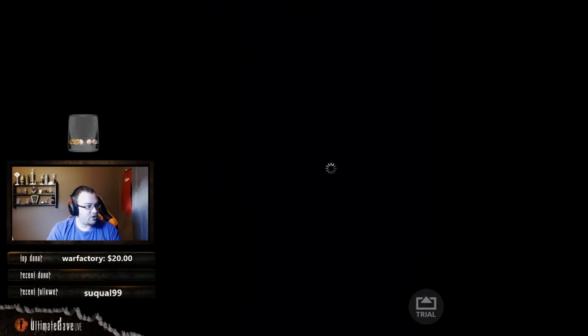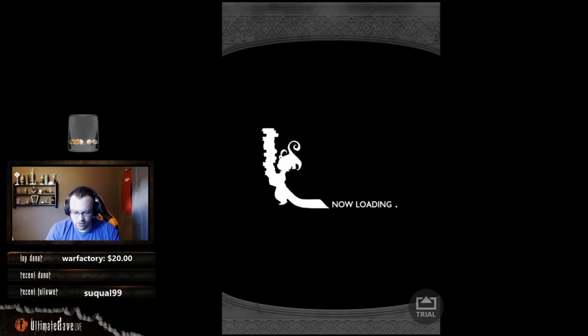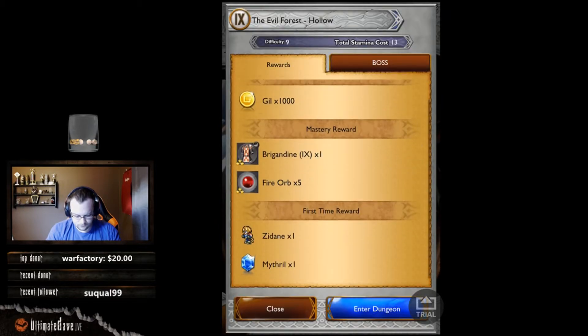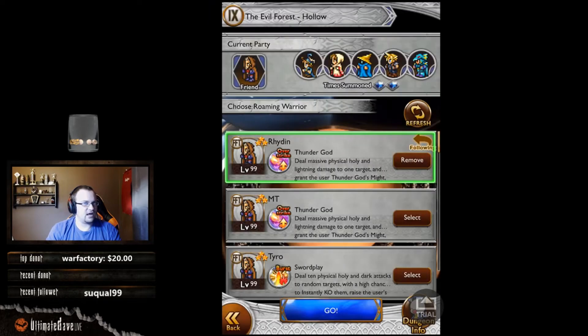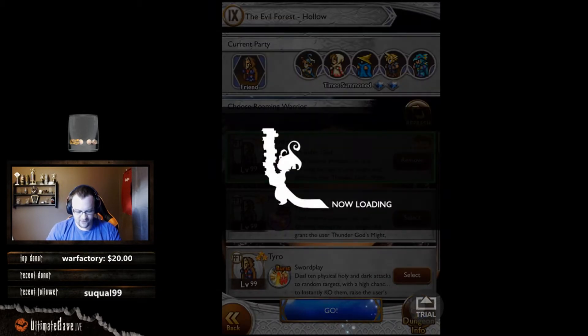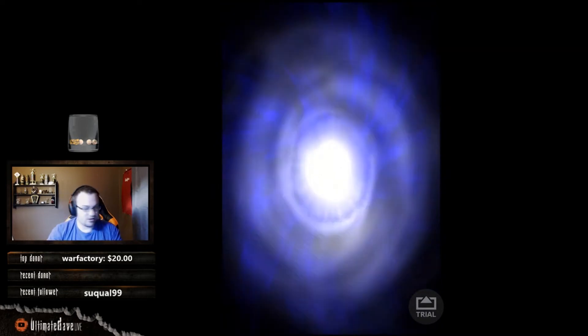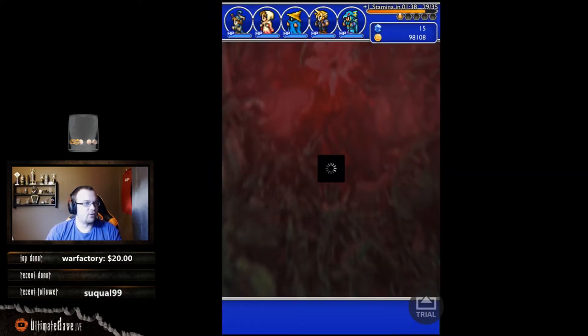We also get 40 lesser growth eggs and a mithril, as well as the next area of the event. And here we get Zidane, a mithril, five fire orbs, and a piece of three-star clothing. Continuing on in the Evil Forest.